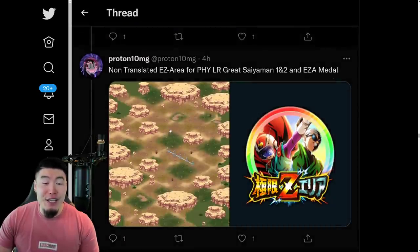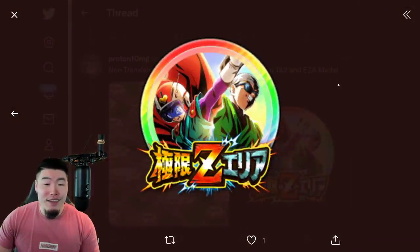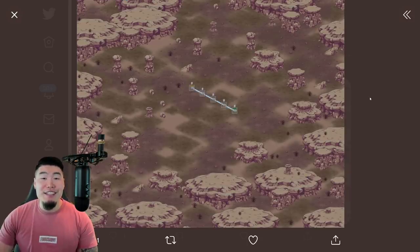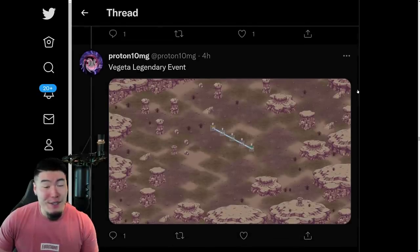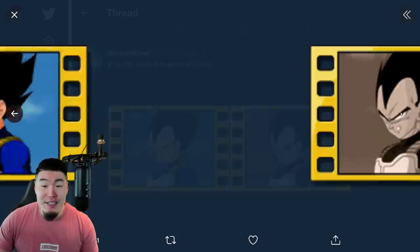And we also have the non-translated Extreme Z area for PHY LR Great Saiyaman 1 and 2, along with their Extreme Z Awakening Medal. There's the Vegeta Legendary Event — or Legendary Vegeta Event, whatever you want to call it — not available yet, but it'll be coming with the Super Vegeta release. So that's also something else to look forward to on Global. We have a non-translated Vegeta support memory.